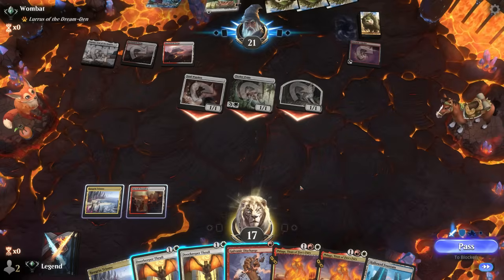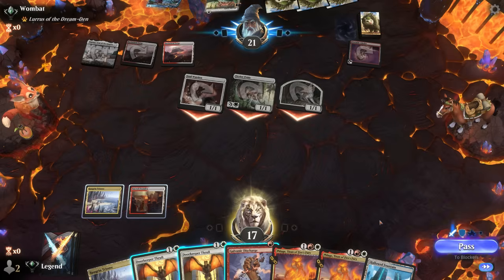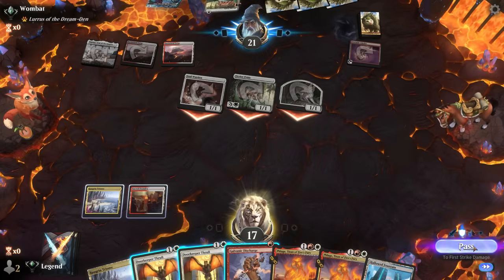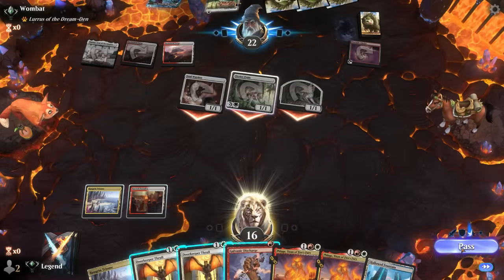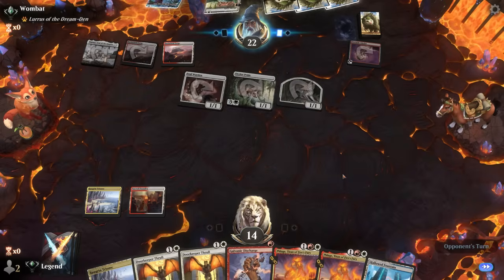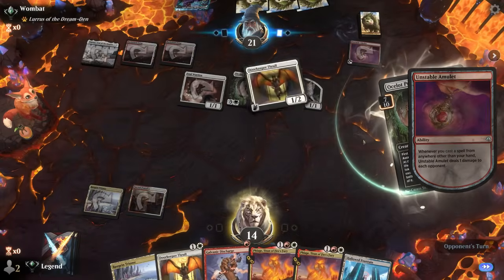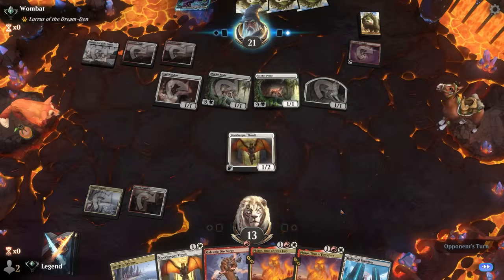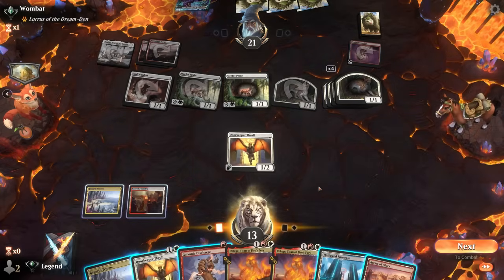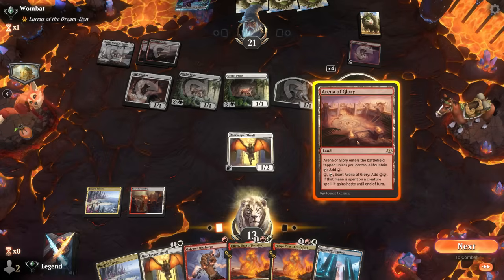The opponent attacks first — so yeah, they likely have a Galvanic Discharge. I'll wait until they tap out for another Ocelot so I get to keep Thrall on the battlefield for Phlage, though it means they gain more life. Maybe the opponent's afraid of a sweeper and won't commit the extra Ocelot. No — opponent casts it. Now we can flash in Thrall so Soul Warden doesn't gain life. We play Phlage with haste thanks to Arena of Glory — a nice top-deck.